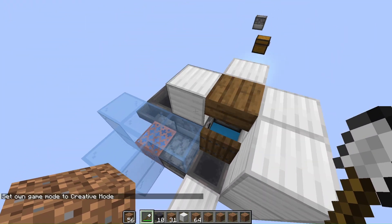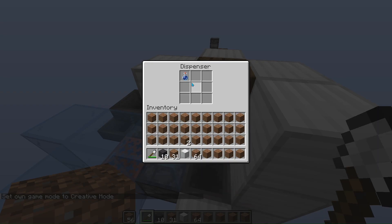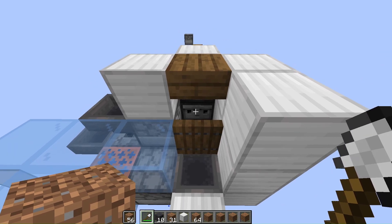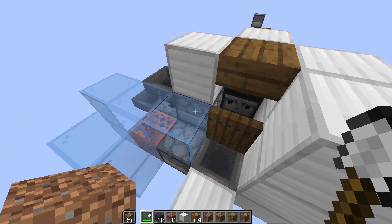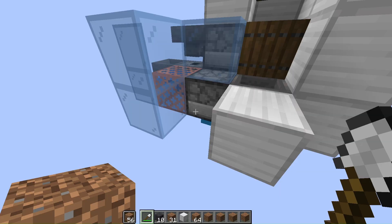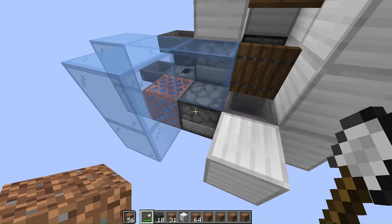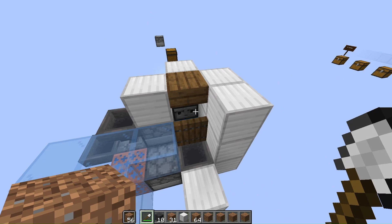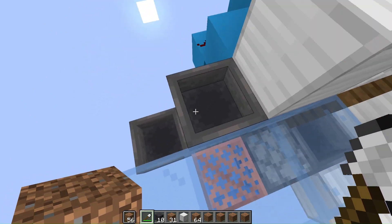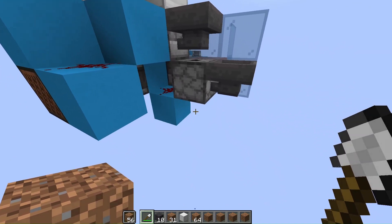So as you can see, very, very simple design. Essentially what's happening here is that once you place it, an observer detects it, sets off this dispenser to dispense the water bottle. The water bottle goes into the block, updating the observer again, upon which the empty water bottle is dispensed out, pushed out of the way into this hopper, and it comes into this dispenser. The next time that you break the block, this dispenser gets activated again, replacing it with a water bottle. The next time that you place the next block, it gets dispensed out into this block, rises up, gets pushed out of the way into this hopper, and goes here. And this dropper is activated every so often.